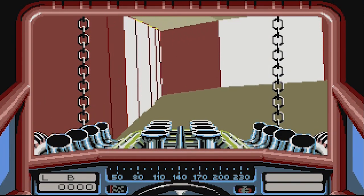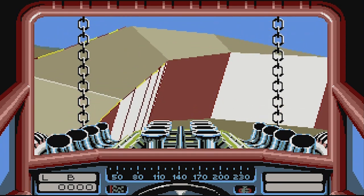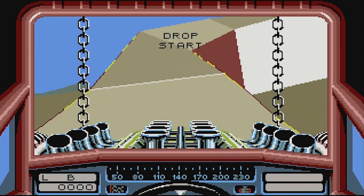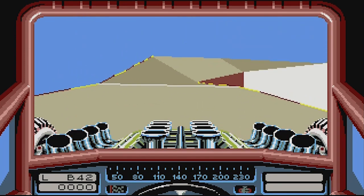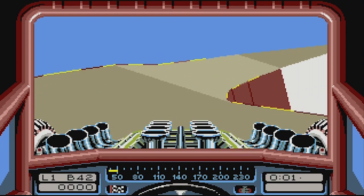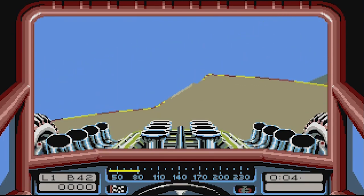We're getting a front view of the car — we have some kind of motor muscle car. Cool, drop to start. Another cool feature of this game is that if you go over the side of the track, you don't instantly die, you just get picked up and brought back. So that's kind of cool.